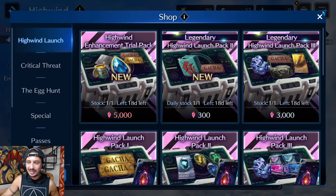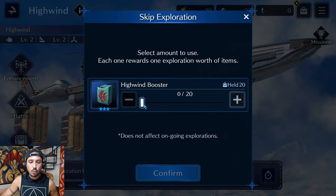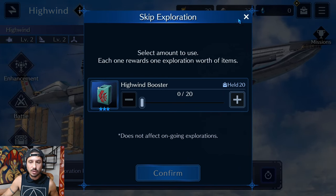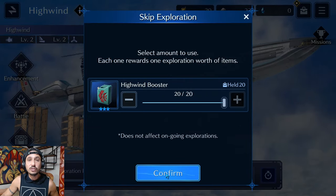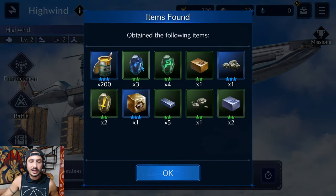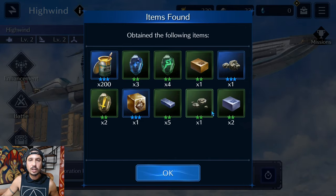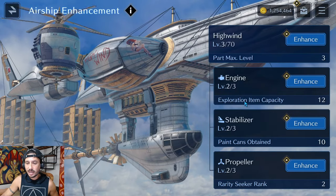Each booster rewards one exploration worth of items, so 20 boosters equals 20 explorations. After using them I got 200 paint cans, some healing pieces, magic pieces, attack pieces, and other common goods.